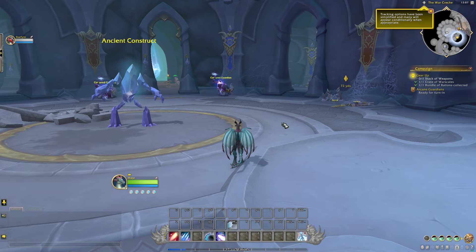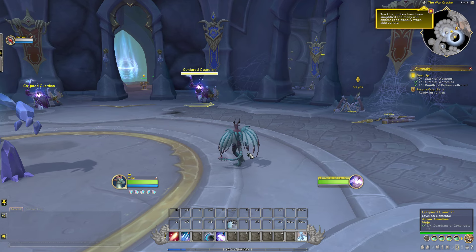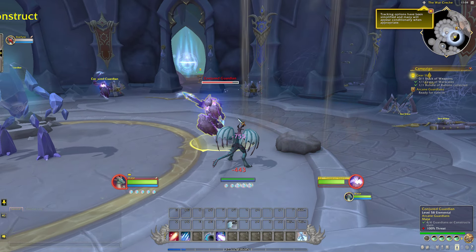How to get your combat floating text back if you're returning to World of Warcraft. I just made a Voker and when I was hitting things I wasn't getting the damage numbers — like when the damage numbers come up? Those numbers weren't coming up and it was just very unsatisfying.